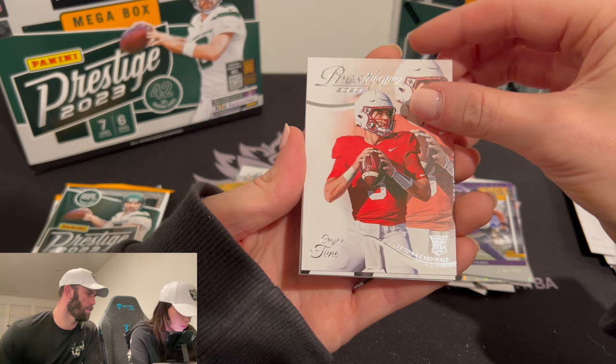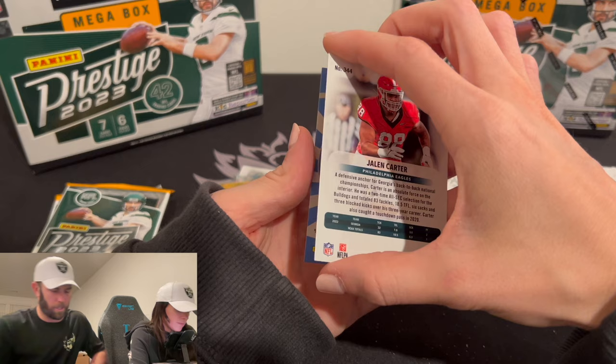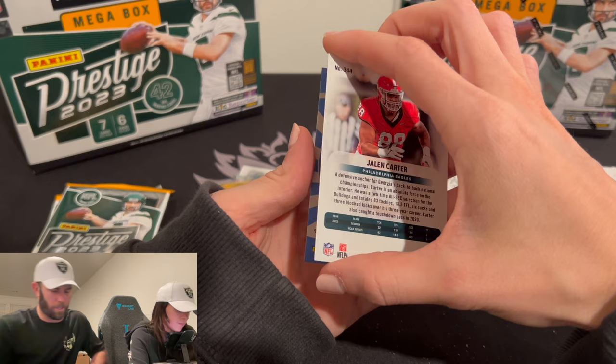Our first — or second — rookie quarterback: Clayton Tune. Luke Musgrave — a good tight end. Jalen Carter! Hey, that's good. We'll take Jalen Carter on the Galaxy. We have something.